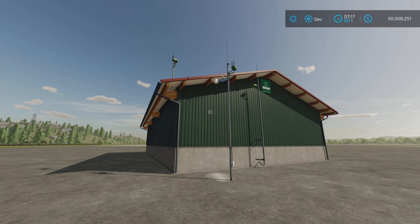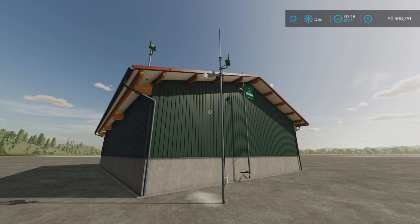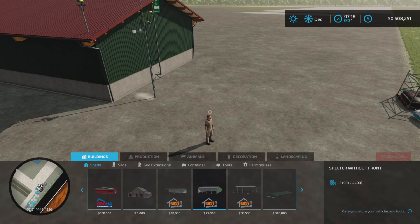Loony Farm Guy here with a mod review of the John Deere RTK stations on Farming Simulator 22. This is by Mr. Hector, 1.32 megabytes to download. It is a pack of three RTK stations in the John Deere brand, with $15 and $10 a day upkeep.